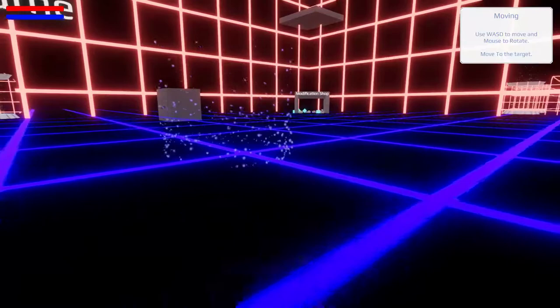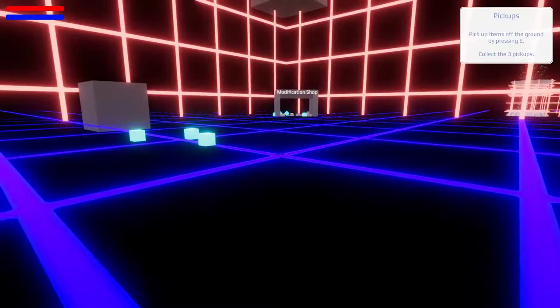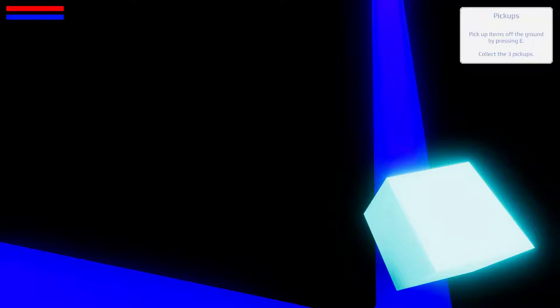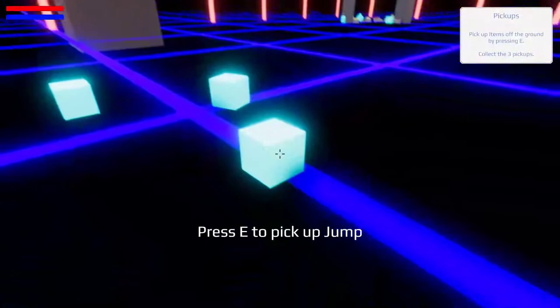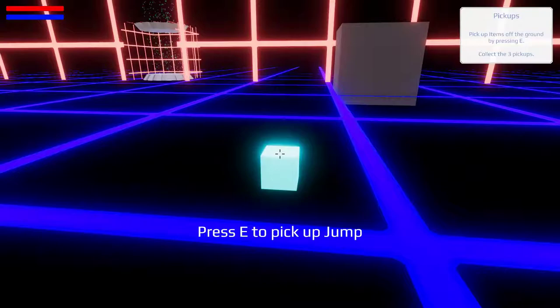Pick up the items off the ground by pressing E. Collect the three pickups — okay, so that's our goal. We move the mouse like this. We have a little cursor here, which is good. Let's go forward and then back with S. Pick up — yep. Now we have to go forward a bit more. Pick up this one. That's beautiful. This is some really good gameplay. At the moment it might seem a bit slow, but remember this is the tutorial.